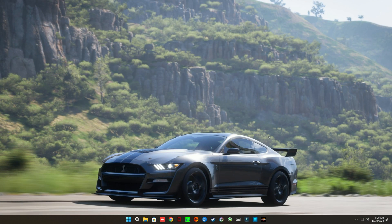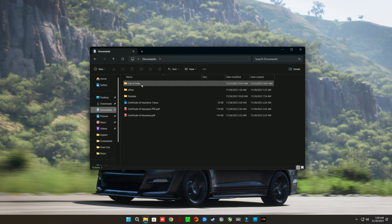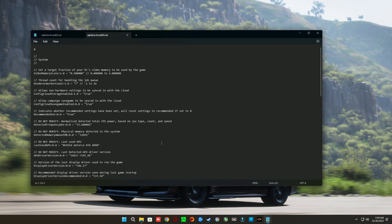But here's the kicker: disabling resizable bar does not come without downsides. To disable it, all you have to do is go over to the File Explorer yellow folder and click on it. Once you're there, go to Documents, then go over to Call of Duty, then Players, and then find the options.4.cod23 file. This is specifically tied to Modern Warfare 3 settings. All you're going to do is double-click it and open it up in Notepad.